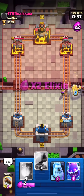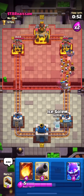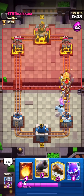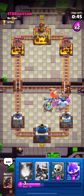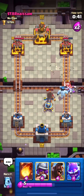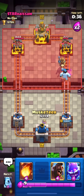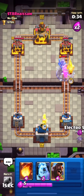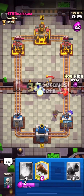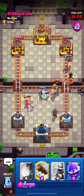I'm pushing with my hog and musketeer. He used skeleton army and electro, which denies all the hog damage. I'm using my cannon — I think it's in range of electro — so I'll push it a bit further so it can't target the cannon. I was about to push with my hog but he just dropped his prince, so I'll use my musketeer to deal with the prince. He's also doing a double lane push from the left with bandit.